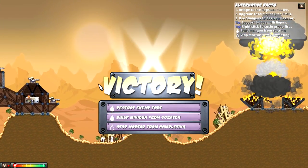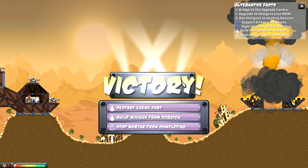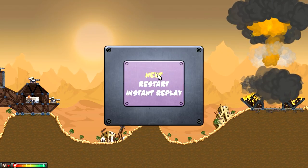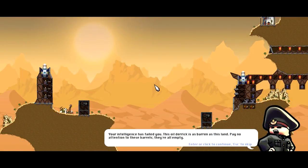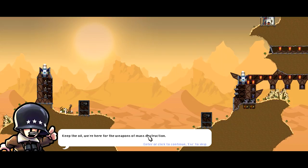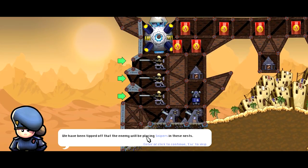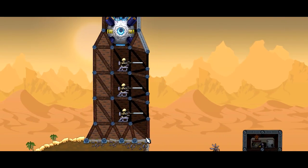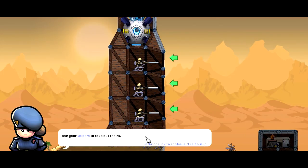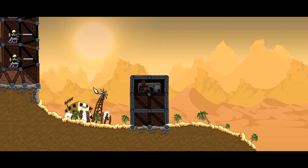We didn't do too well in stopping the mortar from being completed — we could try that out again. We could come back and do a couple of these; we'd like to see the next levels as we go through this. So we've arrived now. We need to be very careful — it looks like there's a serious amount of structures here. They have snipers. They've got a couple snipers and the core is protected with some plating. We're going to use our snipers to take out. We also have to upgrade to the reactor core, which would be really cool — we need to do that as soon as possible.